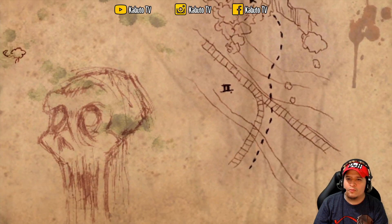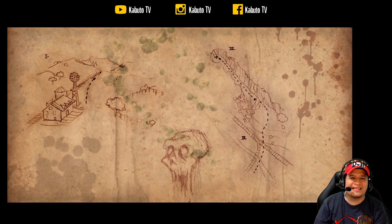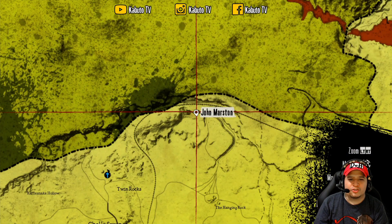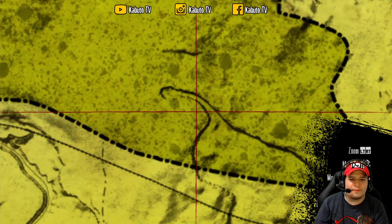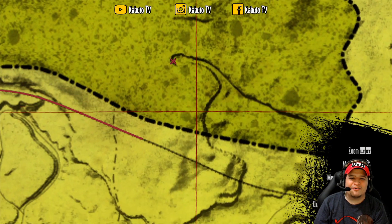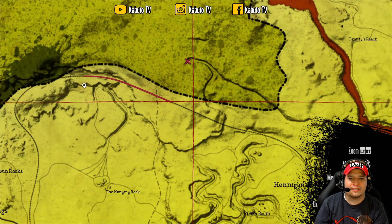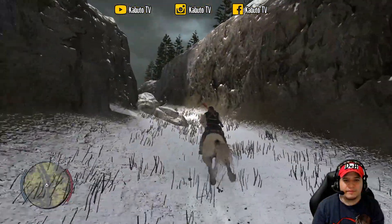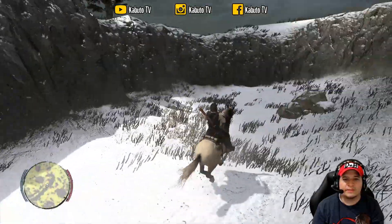That tells me that maybe there is something above the mountains. I have more or less an idea of where it could be. I will show you on the map — we are going here, and I think the first treasure is there. The route will be a little long, and here at the end is the first treasure.